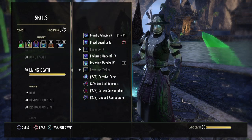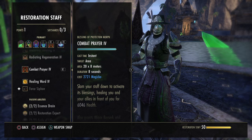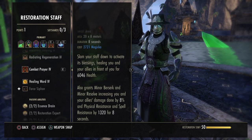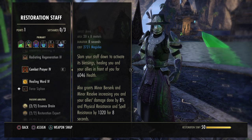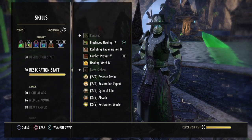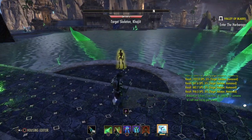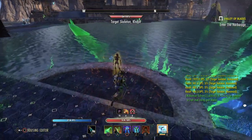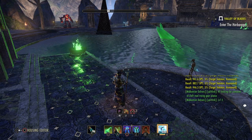The next thing is very important — also from the restoration staff skill line — and it's very important to keep it up every 8 seconds, that's how long it lasts. Not only does it heal the allies in front of you, it grants them minor berserk and minor resolve, which increases all their damage done by 8% and increases their physical resistances. So you give them more resistances, but more importantly you increase their damage done by 8%, which is quite a lot. Especially if you've got 10 people from the raid group in front of you — always keep that up on them every 8 seconds.